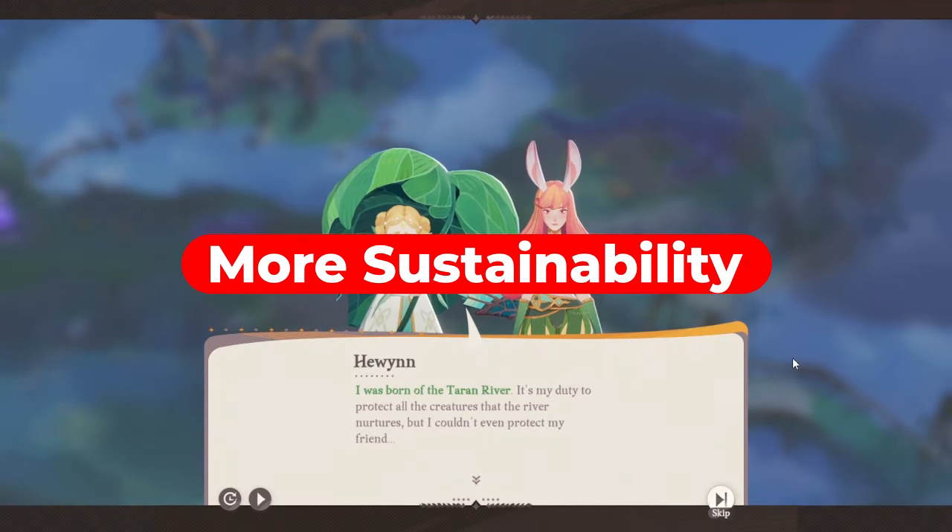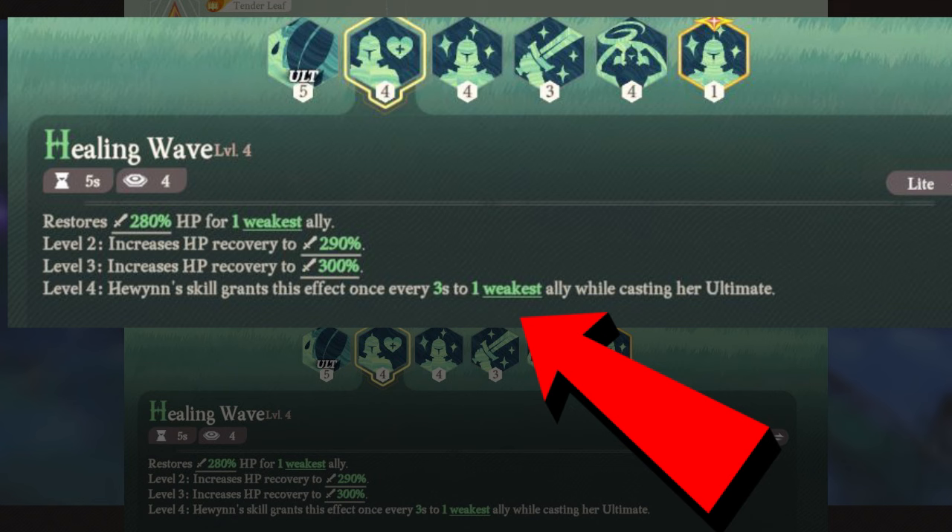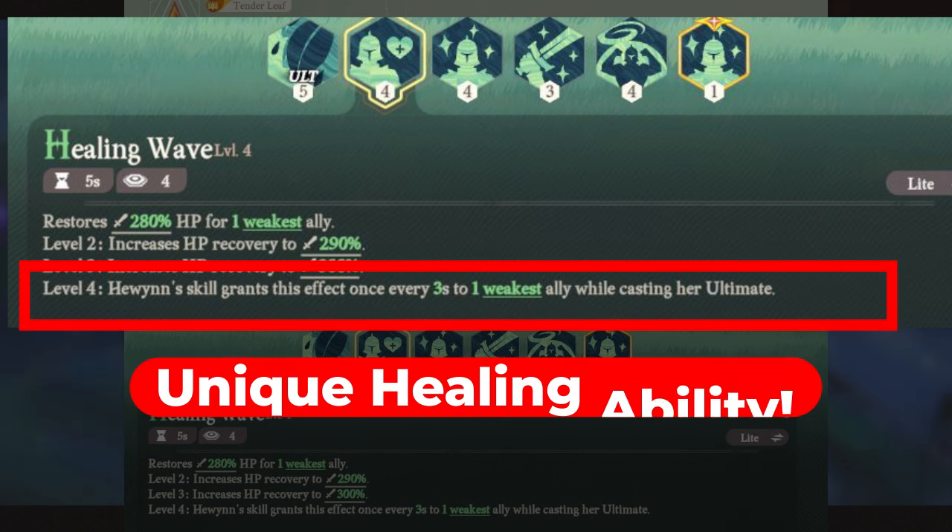And if you want more sustainability, you can switch to Hewin, who at level 171 gains a unique healing effect every 3 seconds to the weakest allied unit.